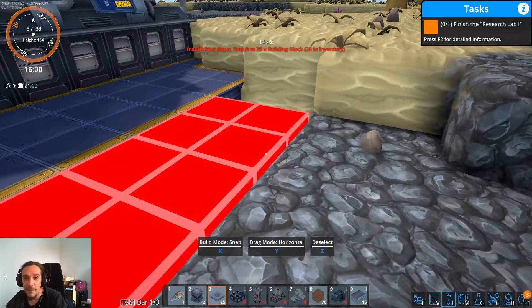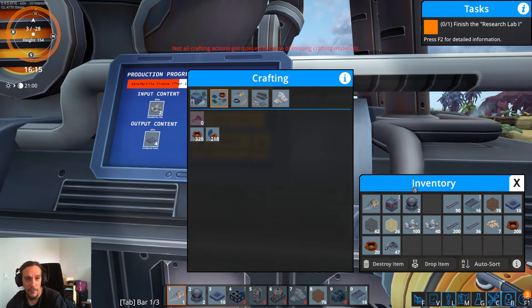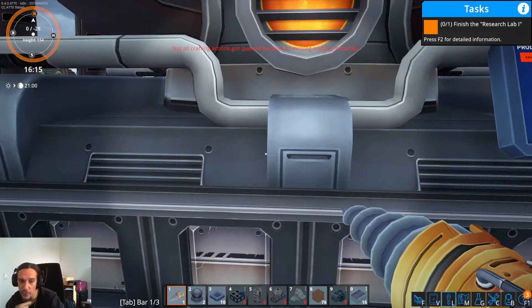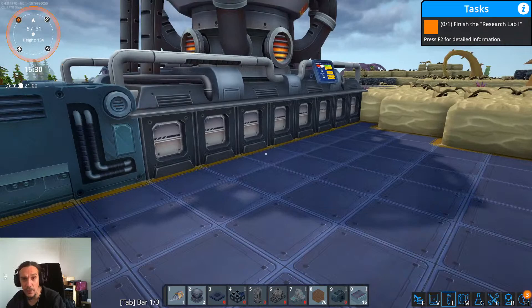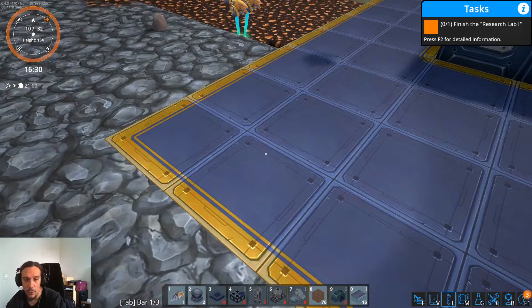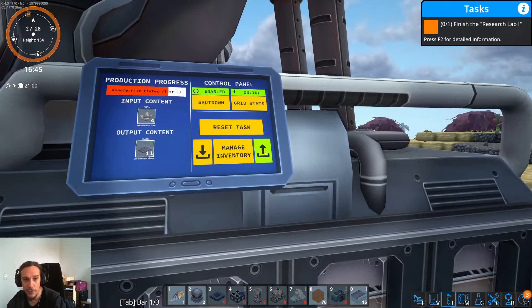I'm running out of building blocks, but I'm basically just waiting for the Xenophorite plates to come together. It really feels as if we need way more Xenophorite than Technum right now, and I'm not particularly happy with that. I see no further deposits of that stuff in my vicinity, which is a good reason to set up another drone miner as soon as possible. There's no such thing as overkill — it's always worse to undersupply your stuff.